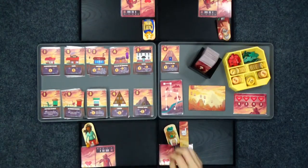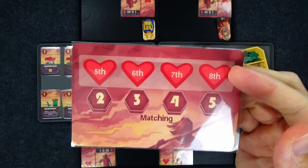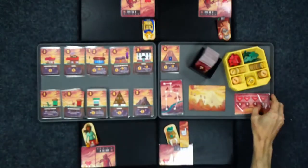Now, besides buying buildings, you can buy hearts. To buy hearts, they have to be resources that are the same. Two resources buy you a fifth heart, three resources buy you a sixth.